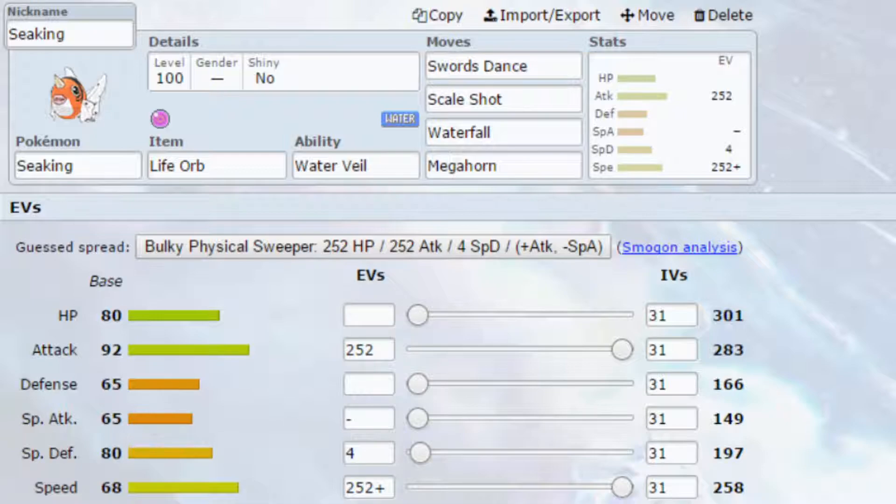The first set is a Swords Dance Life Orb set. Swords Dance doubles your attack from 283 to 566, which is very high. We've then got Scale Shot, which is a multiple-hit move. What's great about Scale Shot is it increases your speed — if you boost it 1.5 times, you go from about 258 to around 370-380, which outspeeds the majority of Pokemon. Use it twice and you'll be outspeeding nearly everything barring a few Scarf Pokemon. Waterfall is also here, as it has a chance to flinch opponents if you don't knock them out.